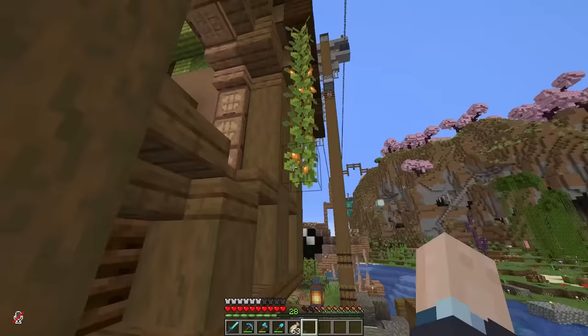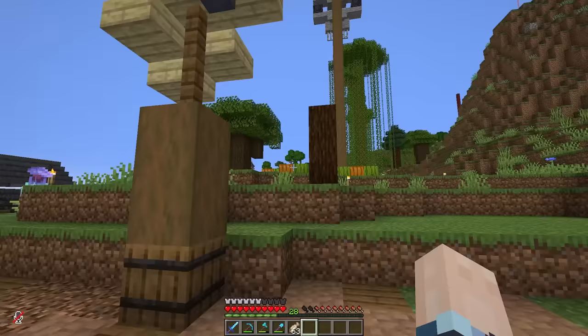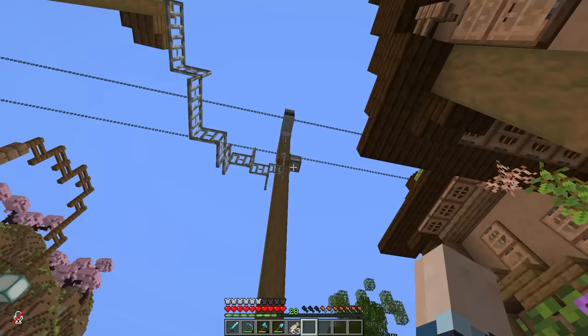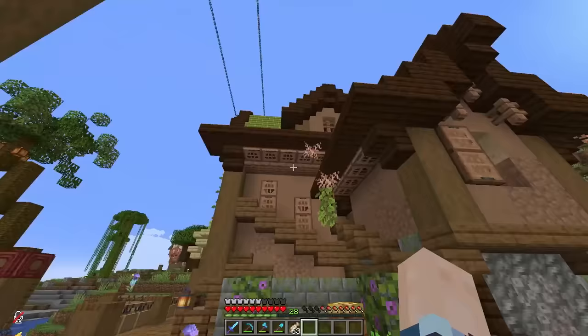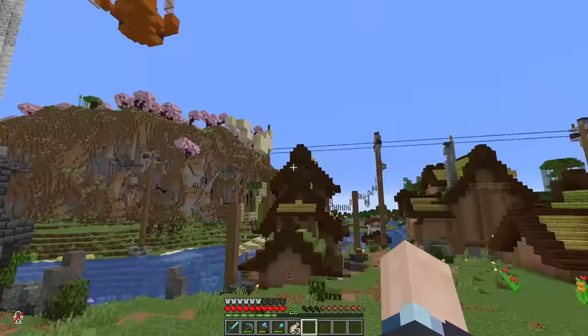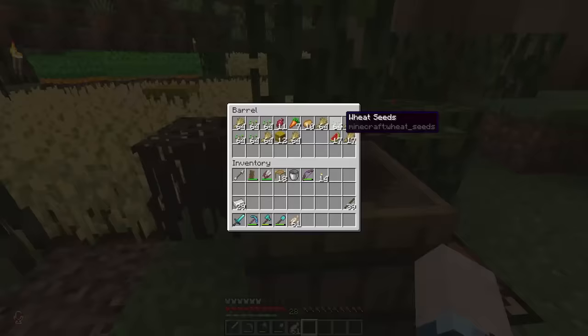Last episode we worked a ton on this little dock area, getting a lot of details in. I want to start off right where we left off, because a lot of you are telling me things about these power lines. I'm going to keep adjusting the power lines, but something that keeps coming up is the fact that I should use leads to get this drippy effect.